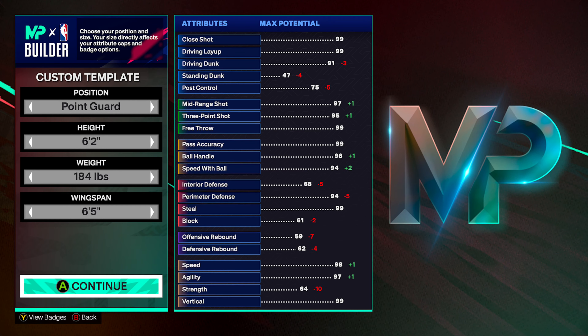Starting out with physicals. Kyrie is six foot two, so you know we had to get him right with that. We are also going to go position point guard, weight 184 pounds, and a wingspan of six foot five. I wanted to have the weight low enough so that we were able to get the 94 speed with ball to get that legend lightning launch off rip. There's a bunch more reasons why I went this exact height, weight, and wingspan as we'll talk about throughout the build.